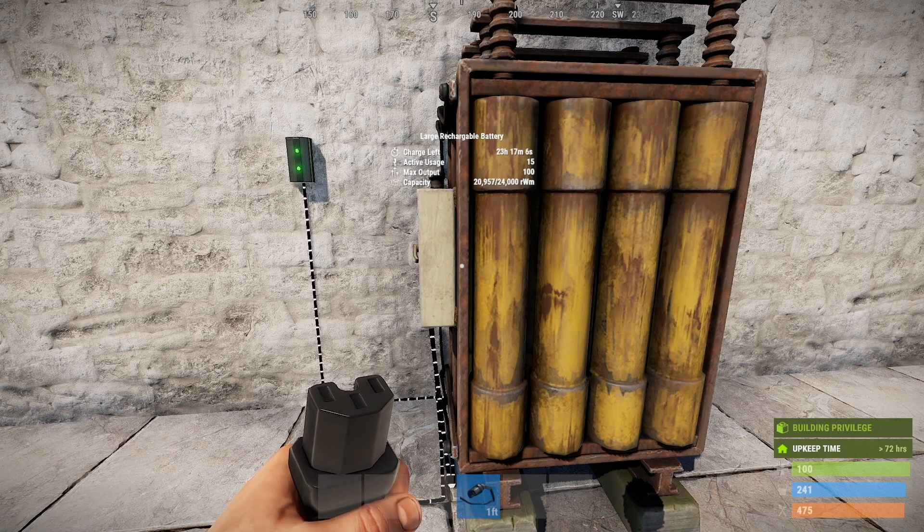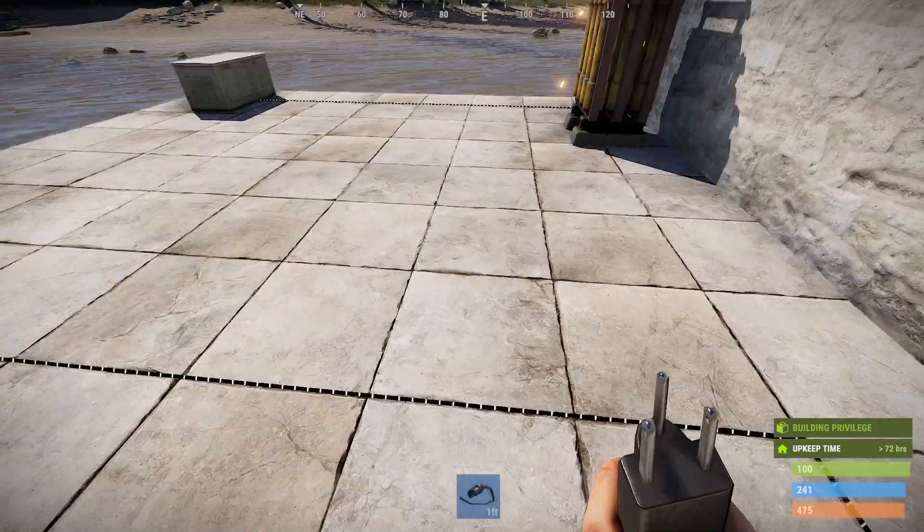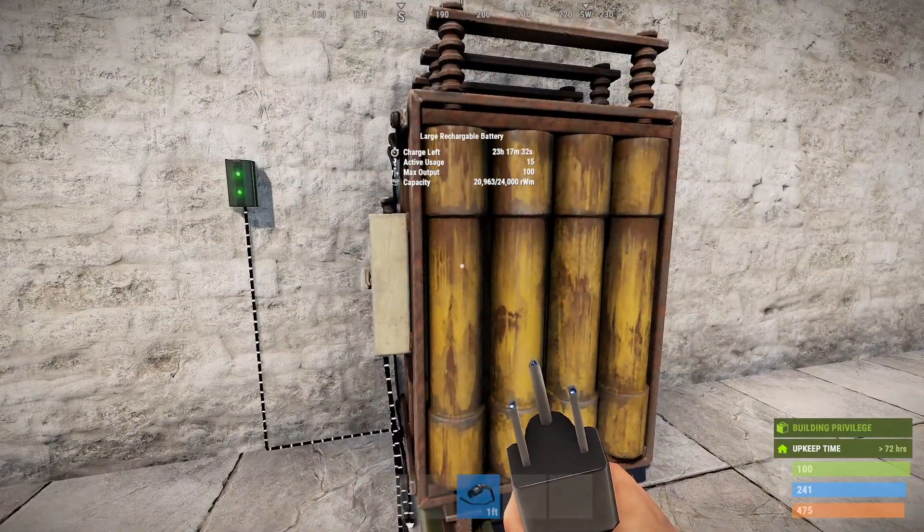Previously with batteries you couldn't have it directly connected to a power source like I do right now and connected to a circuit and actually have the charge going up. The reason being is the battery would always output the maximum amount of power it could and could only also receive the same maximum amount. So previously the large battery could only receive 100 units of power, but with the weird math that happened in the background it would only absorb 80 percent of that. The balance would mean that the battery would just continuously drain.